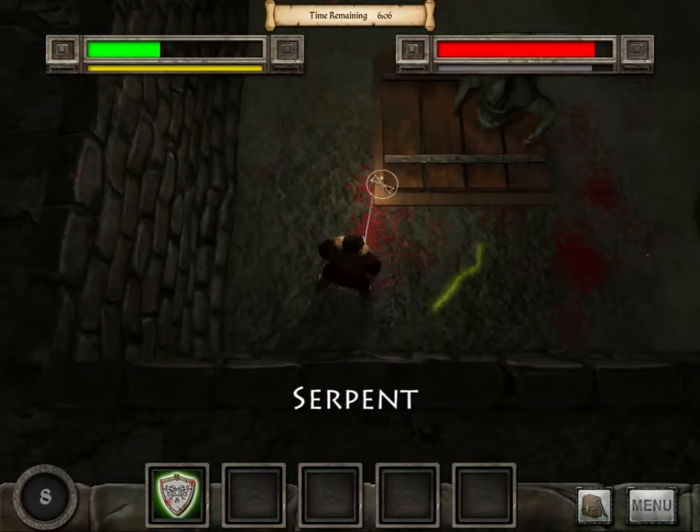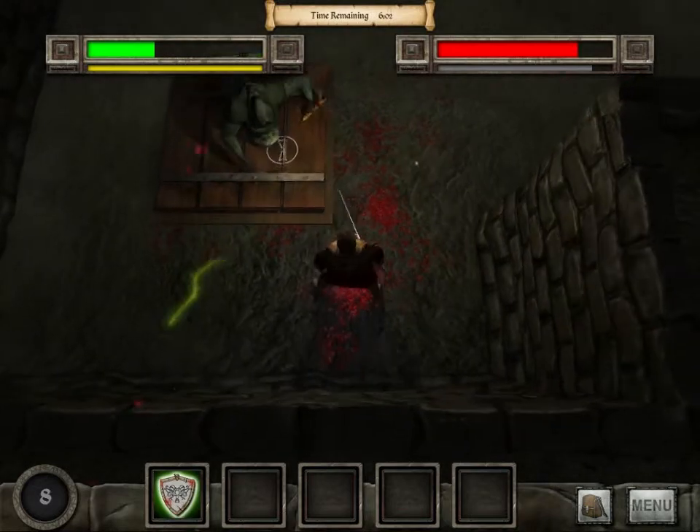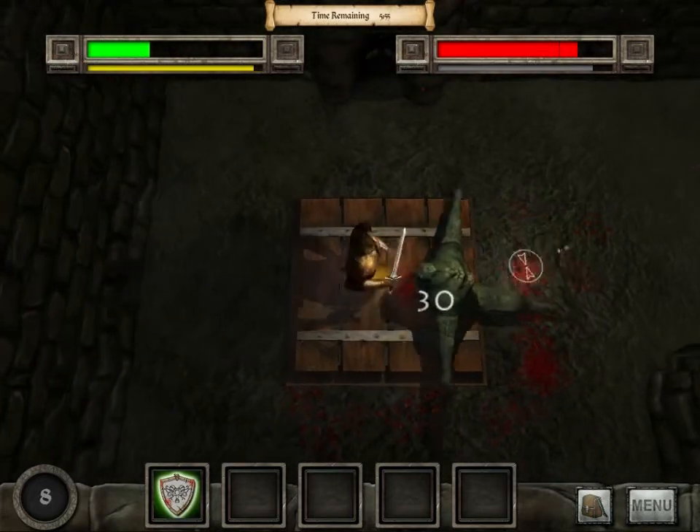This is the first ranged enemy. The projectile they shoot travels fairly slow, so it can be dodged with enough skill. Alone they are not too tough to deal with, but grouped with any melee enemies, it becomes hard to avoid their hits.